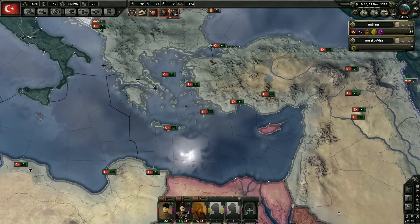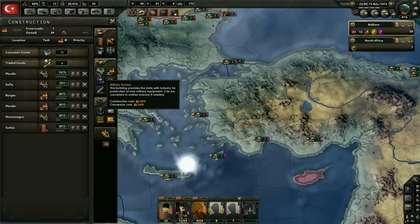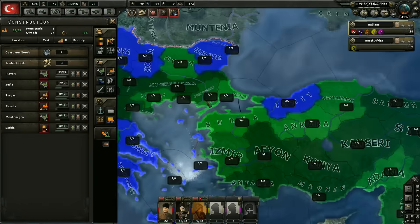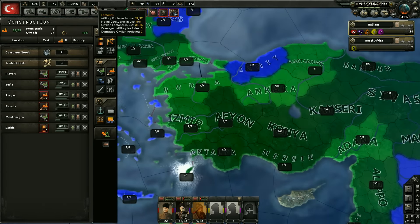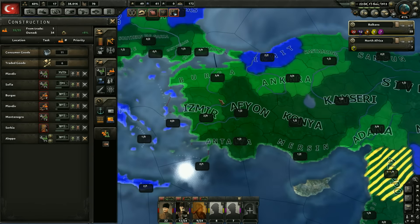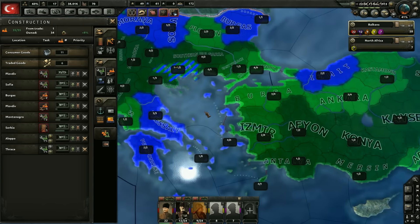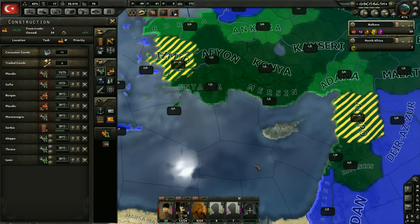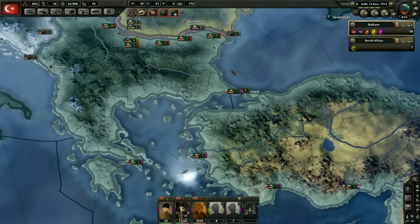We also need to build some stuff — the damaged ones will repair on their own. We're going to go ahead and build more military factories. We just don't have enough factories to do what I want with our units. We'll build right here in Thrace. That gets us three more military factories, putting us at 30, which is not too bad.